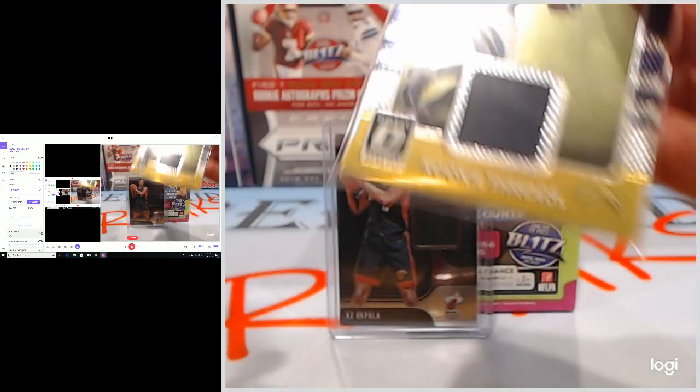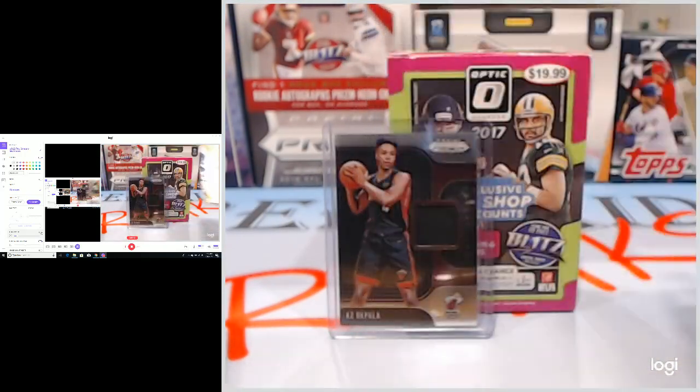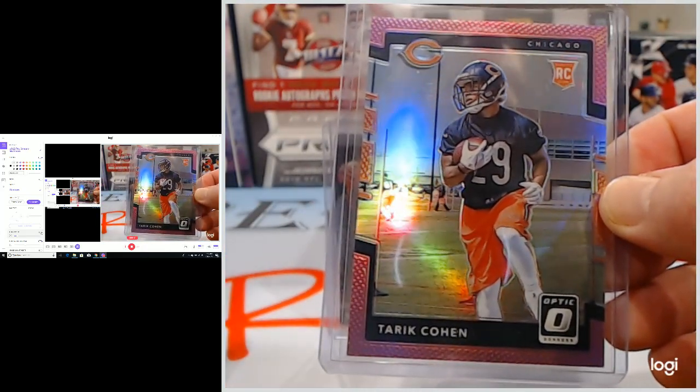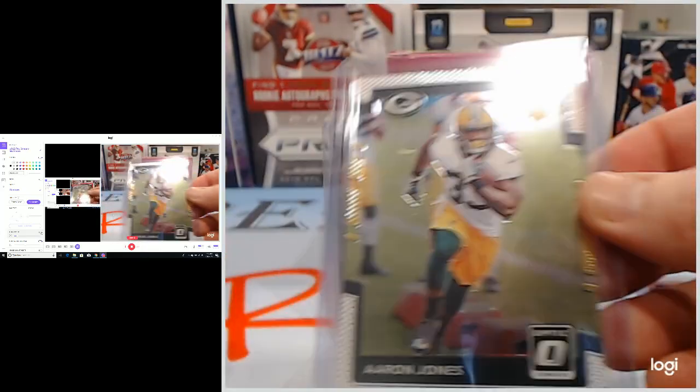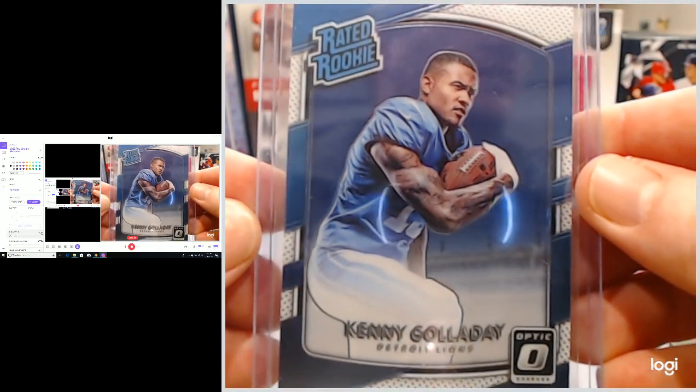But inside that Blaster, there was some nice stuff. We had a Mike Williams Rookie Threads, a Tariq Cohen Rookie Parallel, an Aaron Jones Rookie, and a Kenny Galladay Rated Rookie.